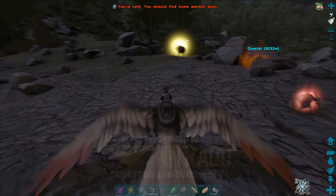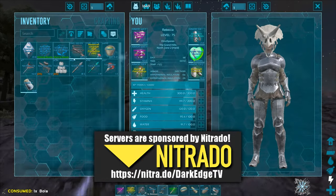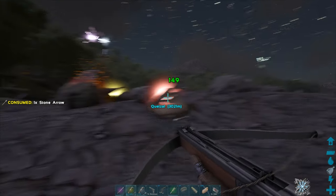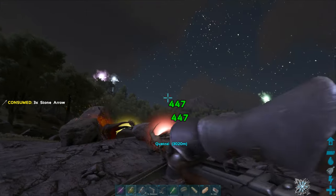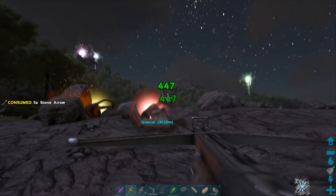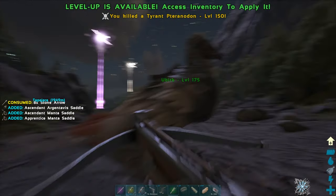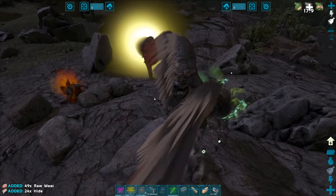I wasn't going to start the video just yet — I was going to get to my location first — but as we all probably know by now, if you get access to a high level Tyranodon it's pretty much guaranteed to get some really incredible loot. I'm so scared of the alpha right next to it, but I want to quickly get this down before we start the video. And yes — that was so worth it, what an unexpected start!